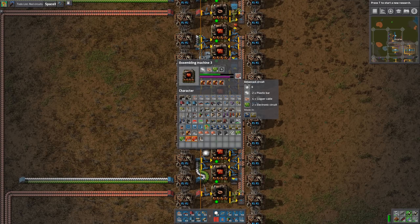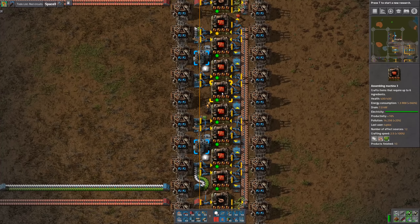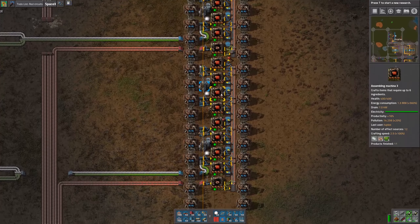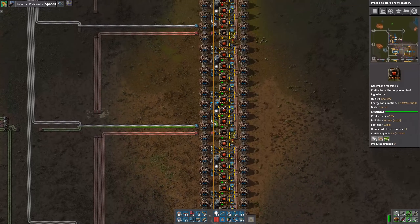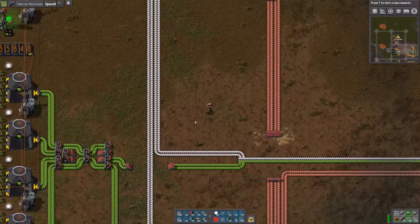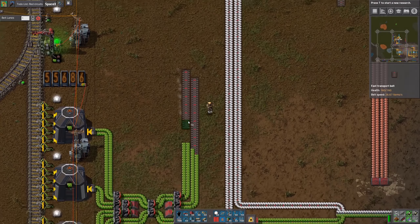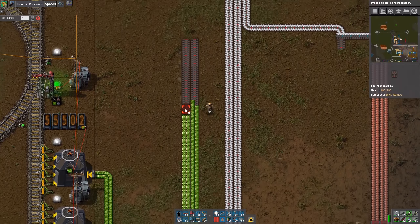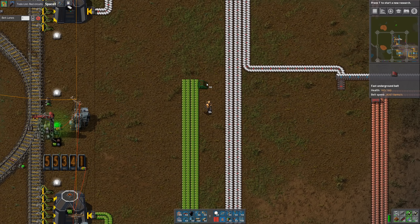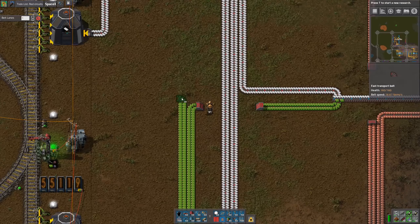The productivity bonus is not huge right now, but it still helps — we got 16%. So every six or so cycles we'll get a free one. That'll really add up when we start making lots of things with red circuits. Using productivity modules is definitely worth it when you're building a large base. I think it's a smart way to build things.